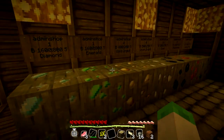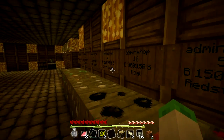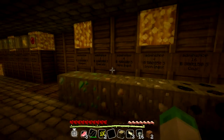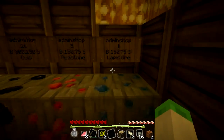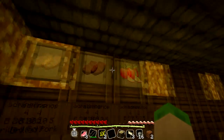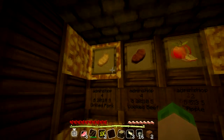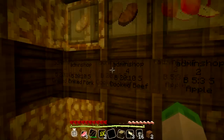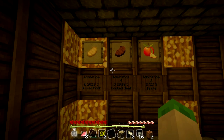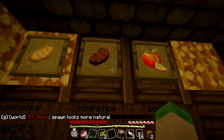Over here you can sell coal and stuff — 16 coal sells for about $150. You can start to see that it adds up pretty quickly once you start getting some of the more expensive ores. You can also buy and sell food. If you're hungry you can buy that, though they sell reasonably cheap so there's not really much point in selling these — they're more for being eaten.